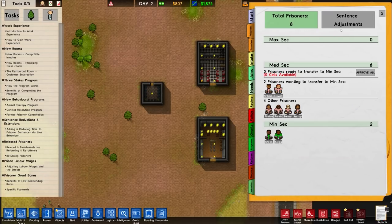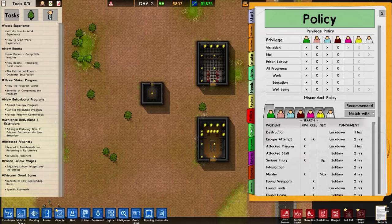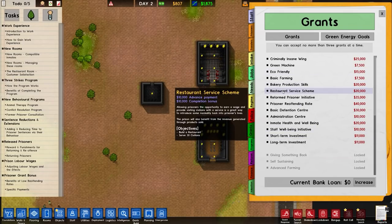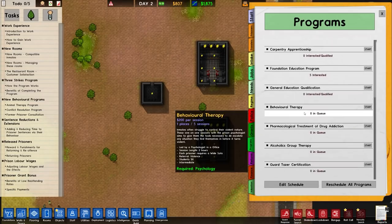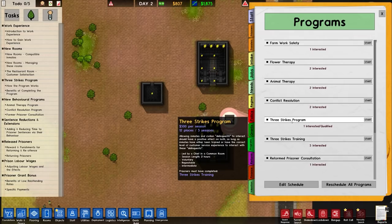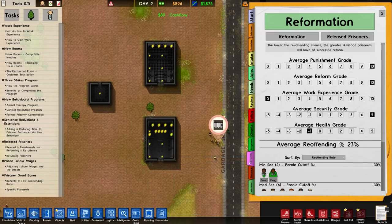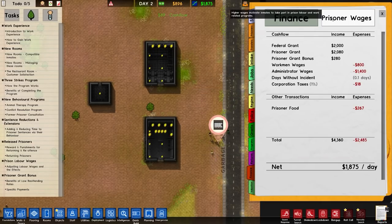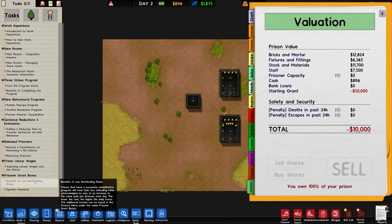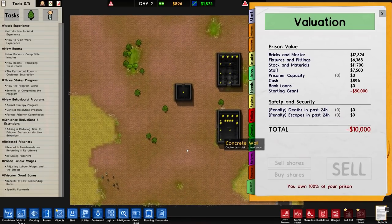In grants there are new ones like bakery production skills and restaurant service skills. New programs include animal therapy, conflict resolution, three strikes training, the three strikes program for bringing people in from outside on their last warning, and the reformed prisoner consultation. There's also the reform tab but to really show that properly I'm going to load up a previous save - specifically the final save from the Going Green series.